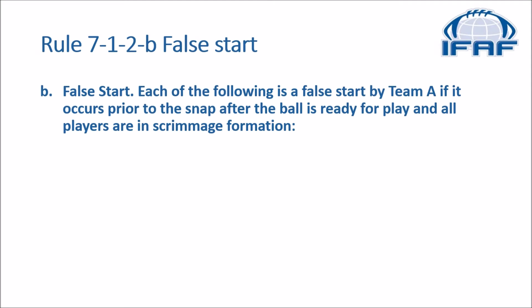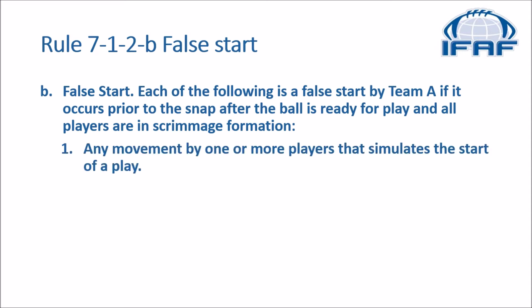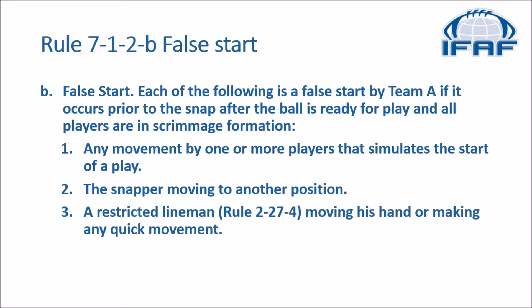In the rulebook we go to Rule 7-1-2 dealing with false start. Each of the following is a false start by team A if it occurs prior to the snap, after the ball is ready for play and all players are in scrimmage formation. One: any movement by one or more players that simulates the start of a play. Two: the snapper moving to another position. Three: a restricted lineman according to Rule 2-27-4 moving his hand or making any quick movement.